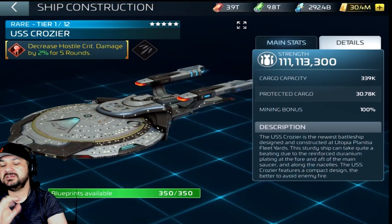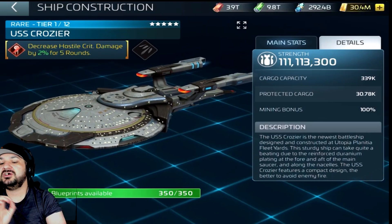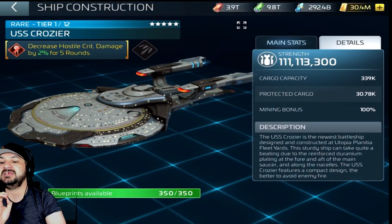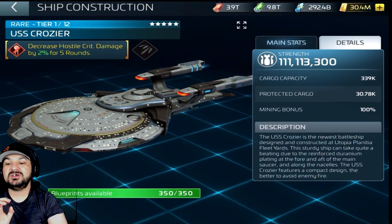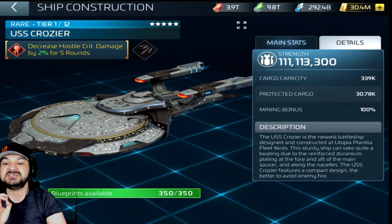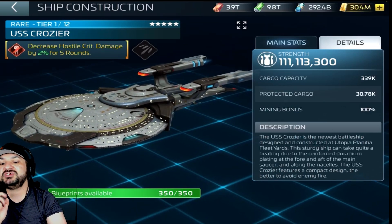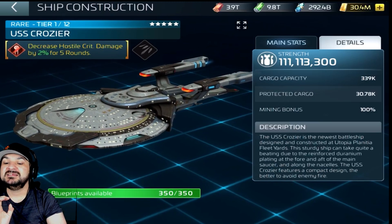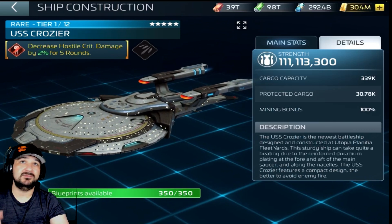And if we go down to the USS Crozier — the newest battleship in the design and construct of Utopia Planitia Fleet Yards — this sturdy ship can take quite a beating due to the reinforced duranium plating at the fore and aft of the main saucer. And along with the nacelles, the USS Crozier features a compact design that better avoids enemy fire — it looks like a beefed-out Voyager in my opinion.